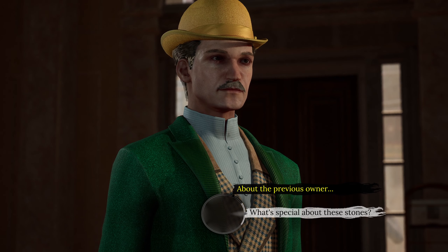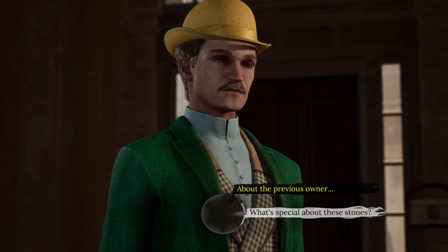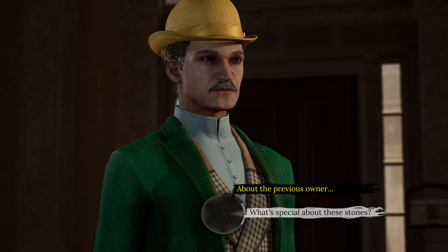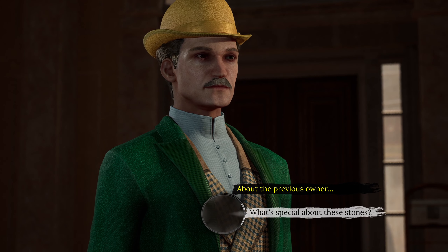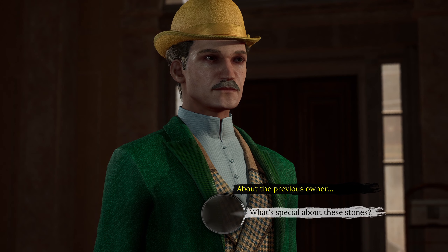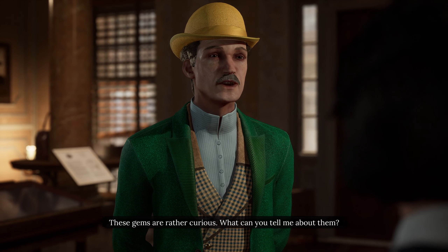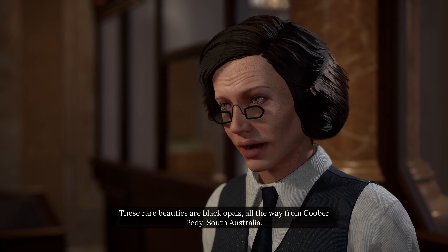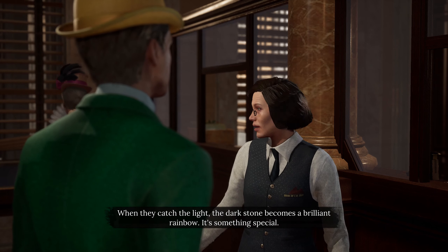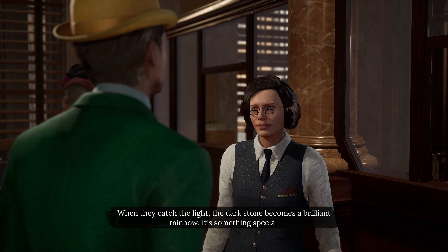Let's be critical thinkers and ask about what's special about these stones first. These gems are rather curious - what can you tell me about them? These rare beauties are black opals all the way from Coober Pedy, South Australia. When they catch light, the dark stone becomes a brilliant rainbow - it's something special.